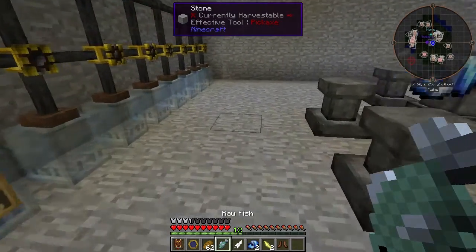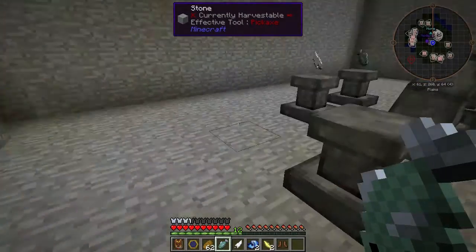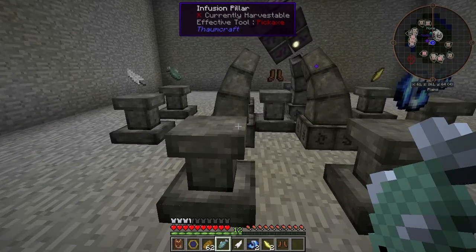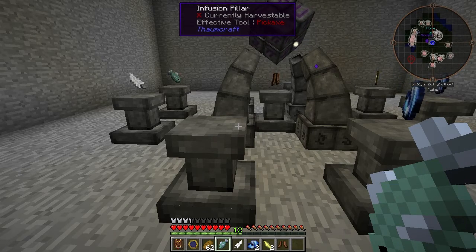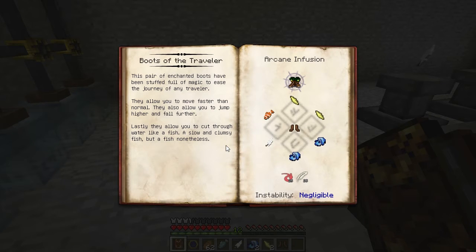You'll also note I have some extra items on my Hotbar, because Infusion Crafting has a small chance of destroying items you try to sacrifice, depending on the instability of the crafting process. This instability is negligible, so you probably aren't going to have any problems with this one, but you always want to keep extra items just in case. If you lose items or lose V or Essentia while you're crafting, you get more bad effects.